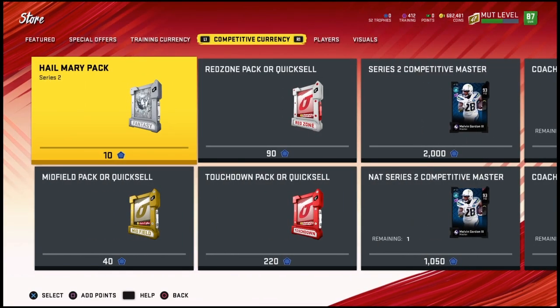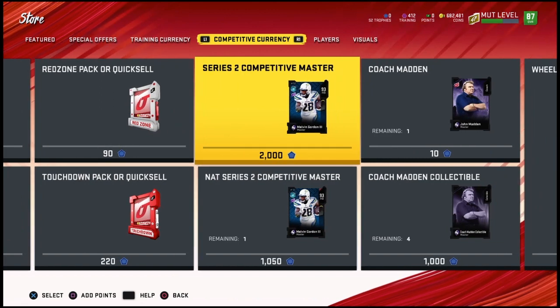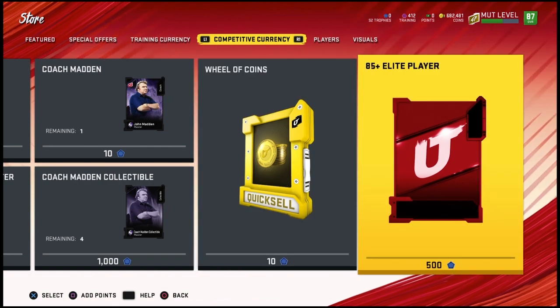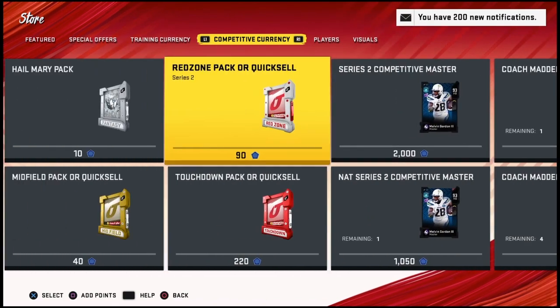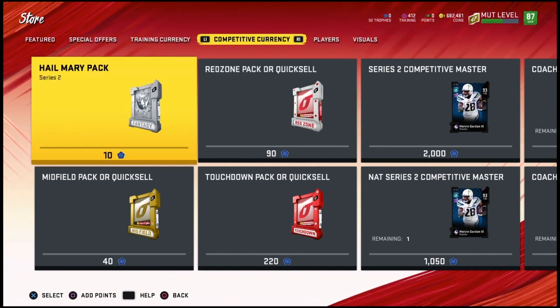I don't really suggest getting the Hail Mary pack. I would suggest the Wheel Coins if you're just trying to use 10. If not, I would suggest the Red Zone pack for pulling cards — I think that's probably your best bet on your trophy amount. If not, maybe just go for the Touchdown quick sell if you're after coins.